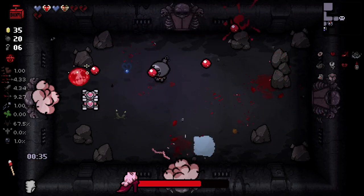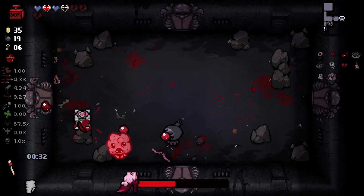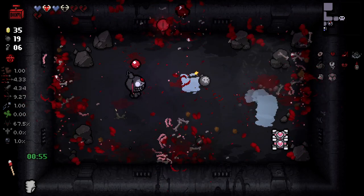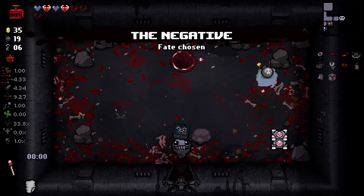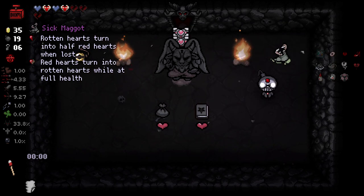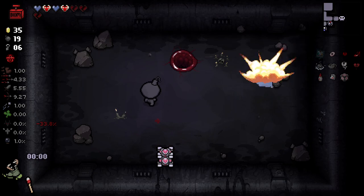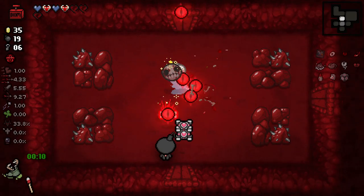We do have a bomb there - that's nice. We need to be careful, I'm losing a lot of health. This boss fight actually doesn't give you a lot of time. We did manage to get it done. We'll take the Negative because we kind of need the damage. Let's check this out - that's actually pretty good, we'll take that. Right, let's be gone. Oh my, this is stressful. This is where things start to get really difficult for us, so we've got to be very careful.